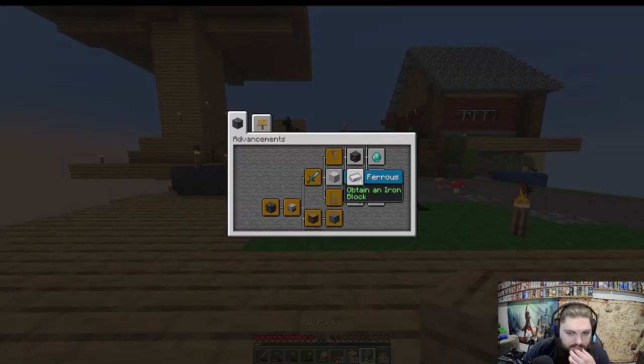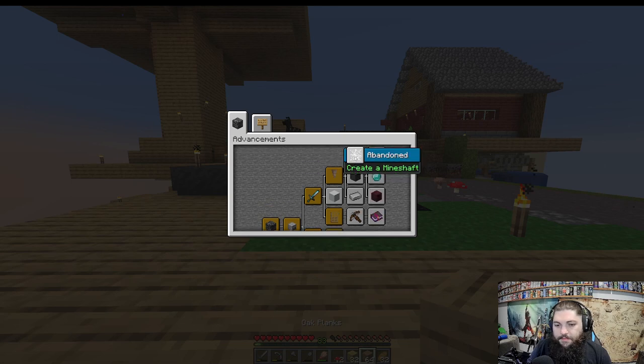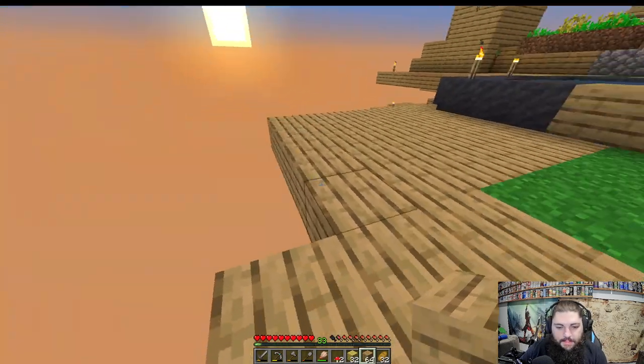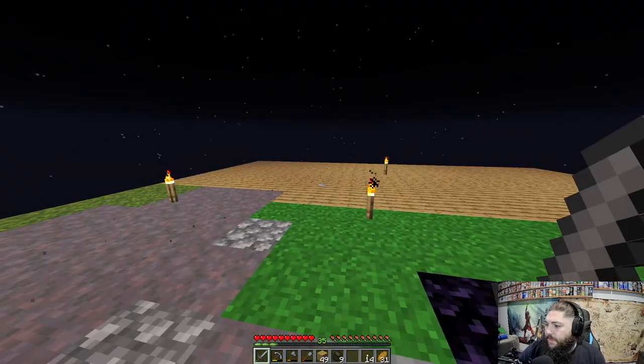I want to progress in the advancements, and it seems like I need to do the overworld ones — I need to get an igloo fragment somehow, and we have to get the deep dark, and do the mine shaft. I feel like I did the mine shaft already because there's a spider spawner, kind of a mine shaft that already spawned in. But there are more fragments we need to throw to get other fragments.